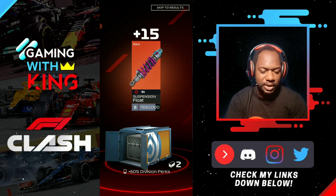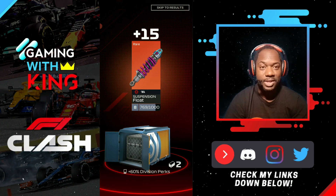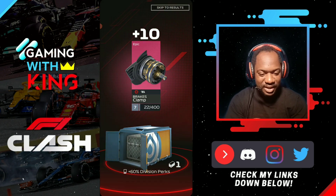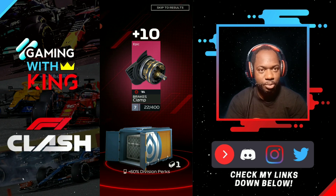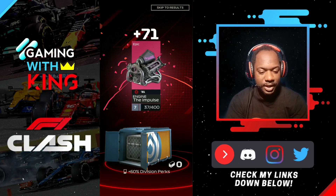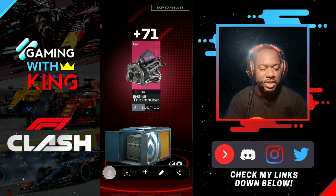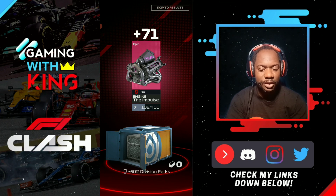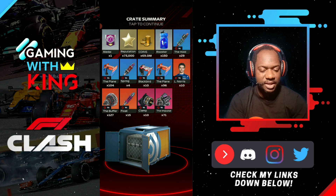And we got some float. Now let's see what epics we're going to get. We have no epics at max, so epics are always going to be fresh. We got some clamp - that's good. Some Valtteri Bottas would be good to bring him up to level 7. And we got some impulse. So that's what we got for our GP rewards - pretty decent overall. We got a load of buffer, 127 buffer. That's really nice.